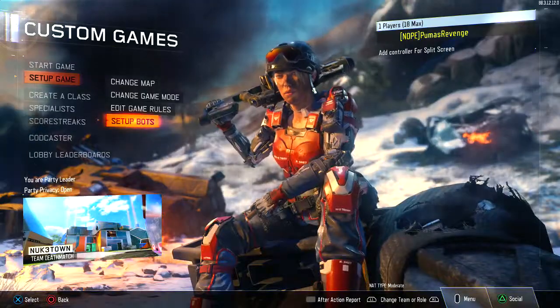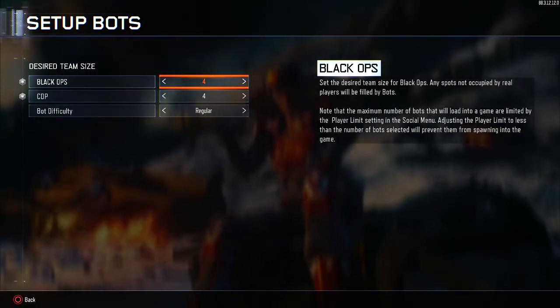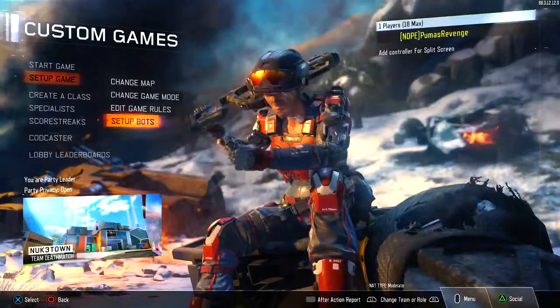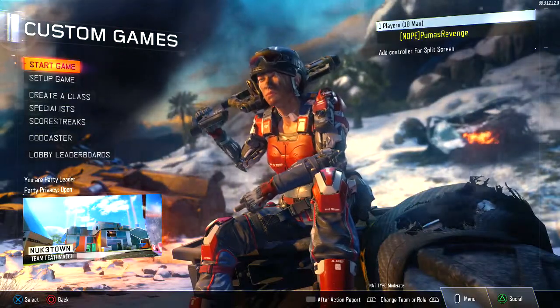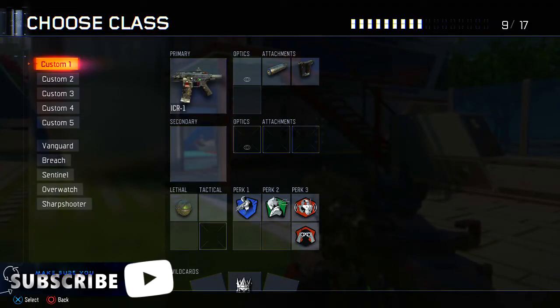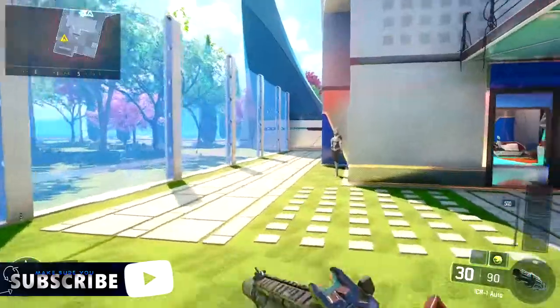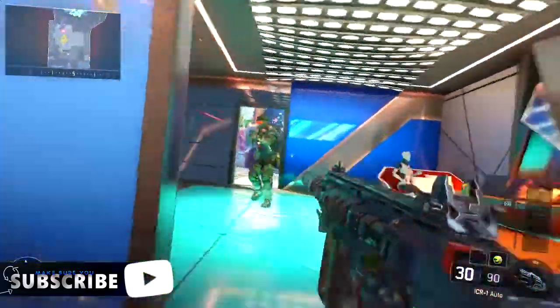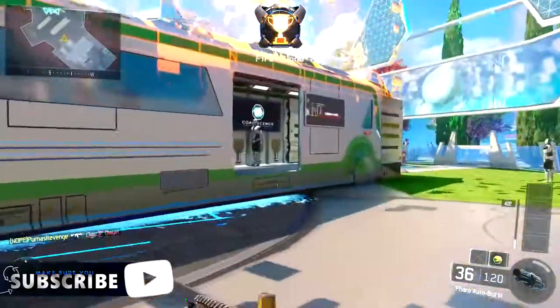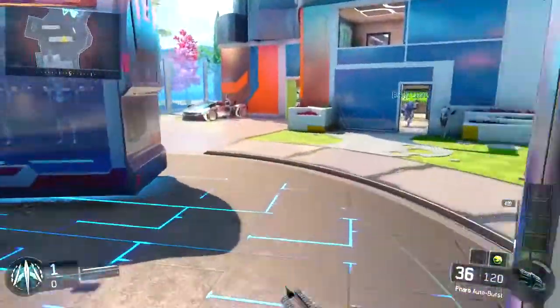That's very important, you need a minimum of a couple bots or else it's just not going to work well for you guys. And then you're finally going to hit start game. When you load up the game, you're obviously going to see that you're just going to have to pick one, and this one does not have Cherry Fizz on it, but there's going to be somebody that does have the Cherry Fizz camo on it, and you're just going to have to look around and basically shoot people until you can find that gun.